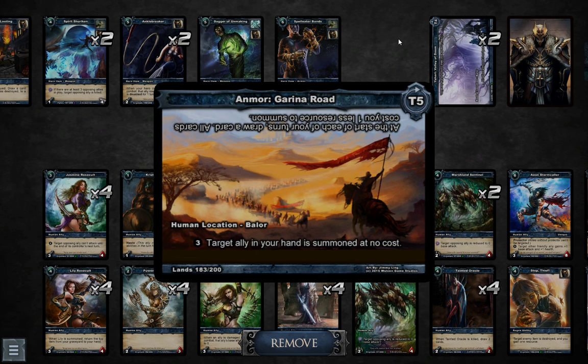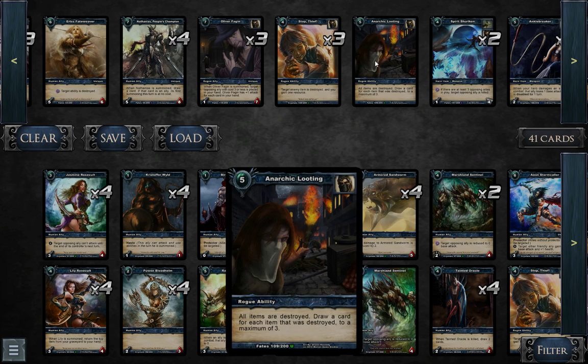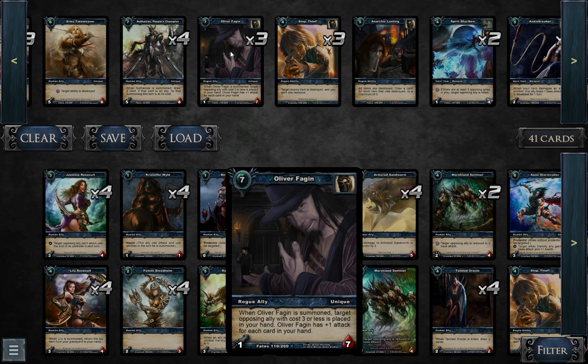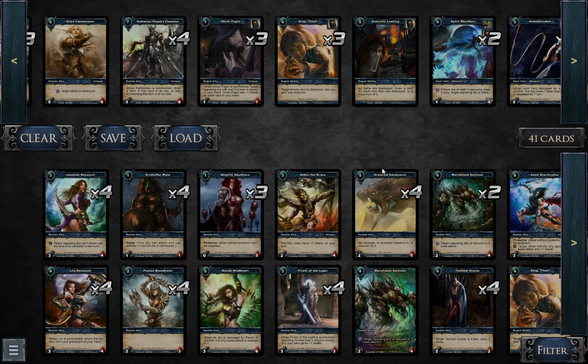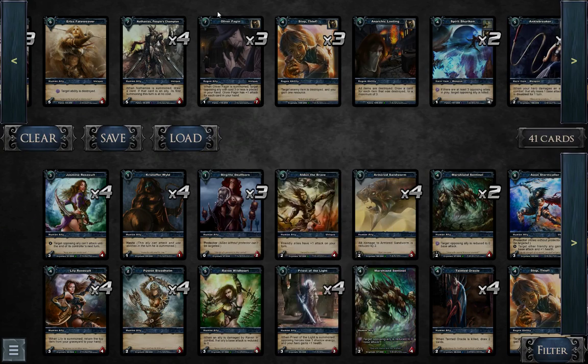This was a pretty good trade-off for you, because even if your opponent drops some allies early game, on turn 5 you can drop, for example, an Oliver Fagin, steal your opponent's ally — and you know what's gonna happen on turn 5 with a 7-drop.